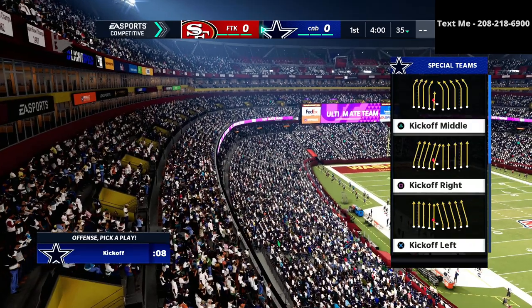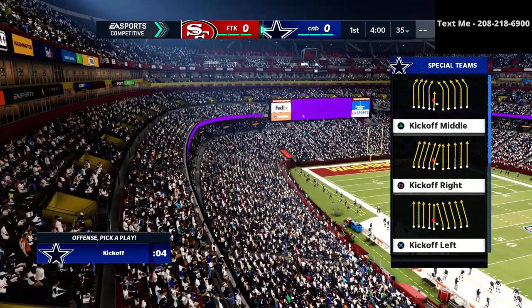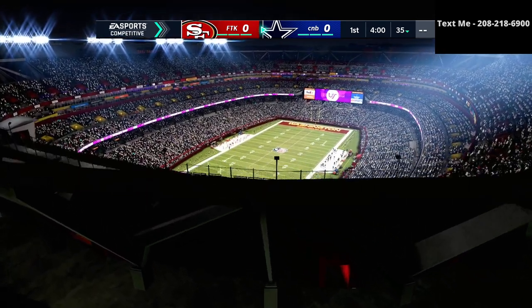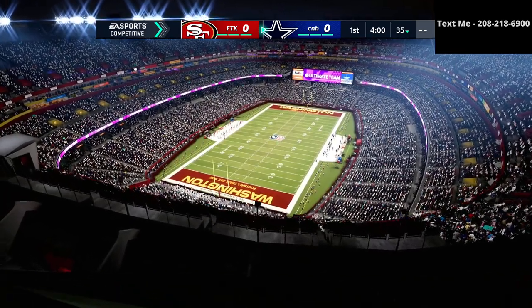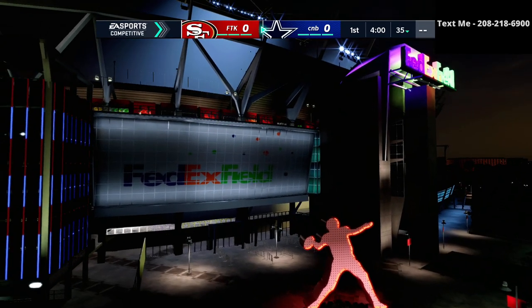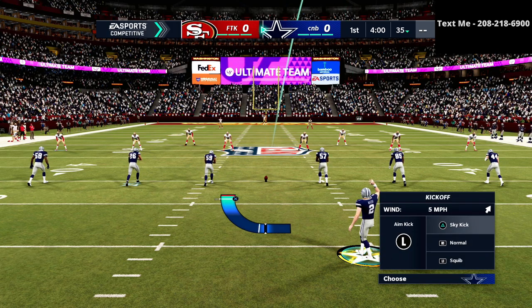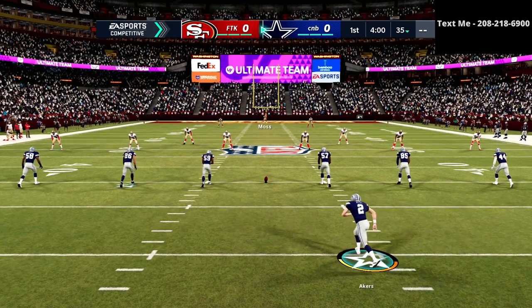The first tip I have for you is to always choose to kick as your first option. If you win the coin toss you always want to choose to kick — you can set that in your settings. You need to do that in MUT and also in Regs. As you can see here we won the coin toss and we are gonna kick the ball off, which I think is a huge first tip and very very important. It's just the best way to play the game.